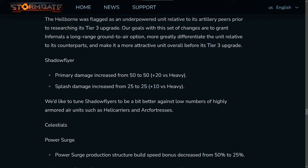The Shadowflyer has had its damage increased. Its primary damage has been increased from 50 to 50 plus 20 versus heavy, and its splash damage has been increased from 25 to 25 plus 10 versus heavy.